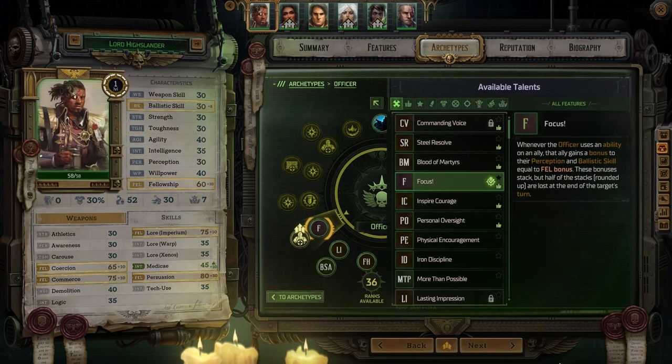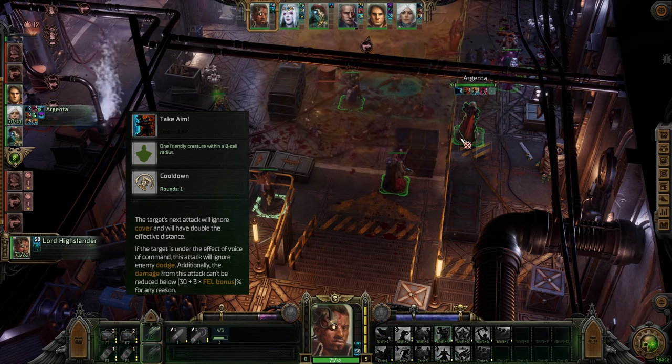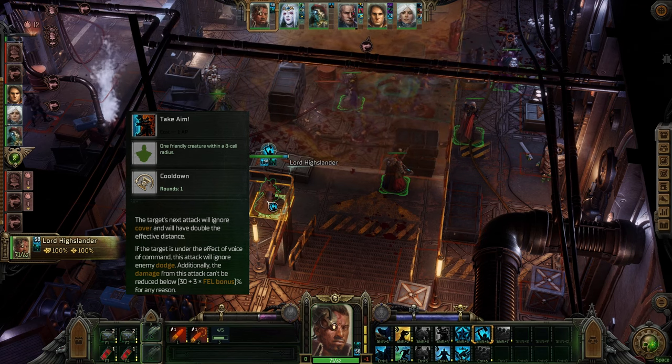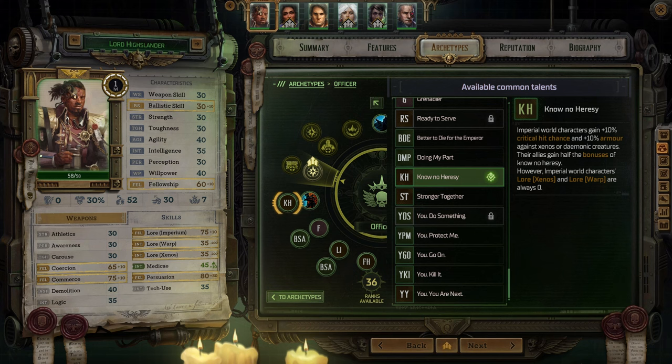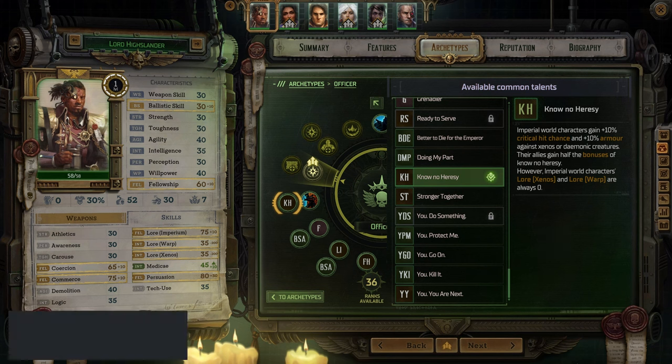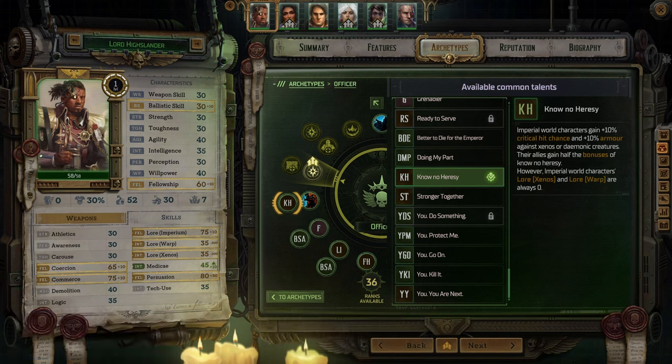At level 11, take Focus which is triggered when you use an ability on an ally and provides them with a bonus to Perception and Ballistic skill equal to your Fellowship bonus. In this run, my main damage dealers will be Argenta and Ulfar so this is perfect. At level 12, pick up Take Aim which allows one character's attack to ignore cover and have double the effective distance — fantastic for Argenta whose starting bolter is rather unimpressive at long range. If that ally is under VOC, the attack will also ignore the enemy's dodge rating and the damage cannot be reduced below a percentage that scales with your Fellowship rating. Also take the Imperial World talent No-No Heresy, which gives a 10% increase to critical hit chance and armor against Xenos or demonic creatures while providing your allies with half of those bonuses. The drawback is your Lore Xenos and Lore Warp scores are reduced by 200, but you weren't going to specialize in those areas anyway so this is irrelevant.